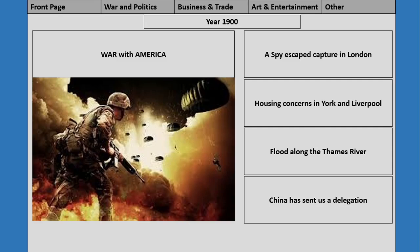To give a brief example: this would be like a front page you see after your turn is over and your next turn is about to begin — showing the big things happening in your empire, like a war with America or a spy escaping capture in London. There are tabs at the top for war and politics, business and trade, entertainment, and weather. It's more organized and dramatic, adds flair rather than just a little notification on the side.